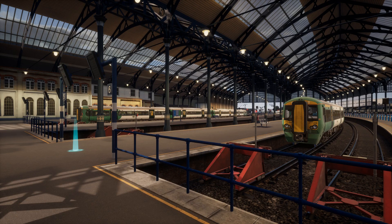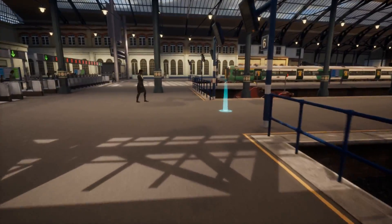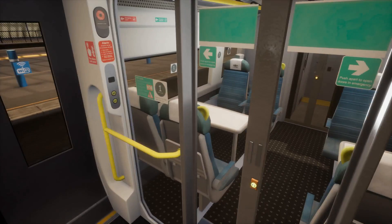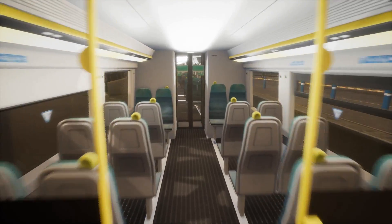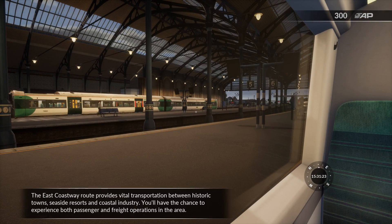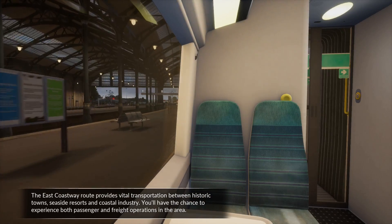Head over to Platform 6 to catch a train. The East Coastway route provides vital transportation between historic towns, seaside resorts and coastal industry. You'll have the chance to experience both passenger and freight operations in the area.